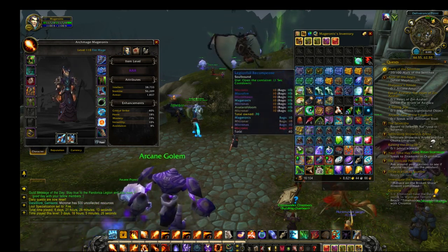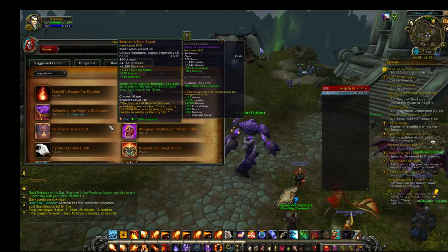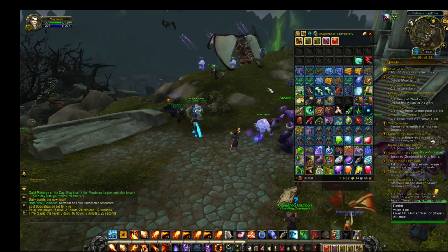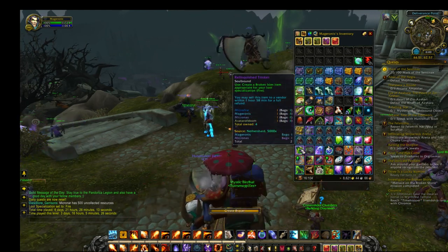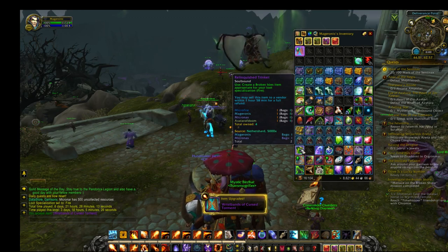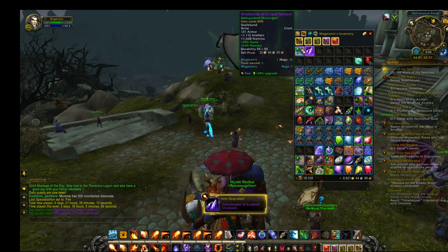There was something tricky about this one. Well, we'll do the rim-tongued chest one first, but I just want to check. Yeah, so it's supposed to be Fire. Alright, cool. Oh, that looks good.